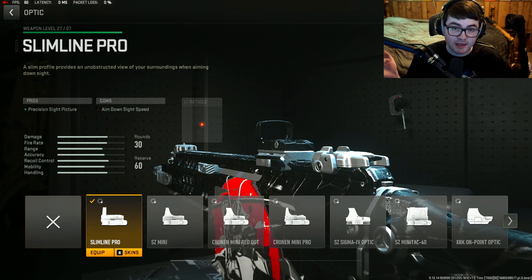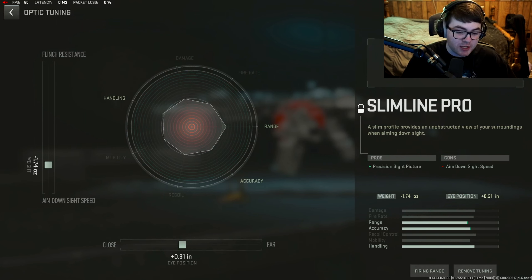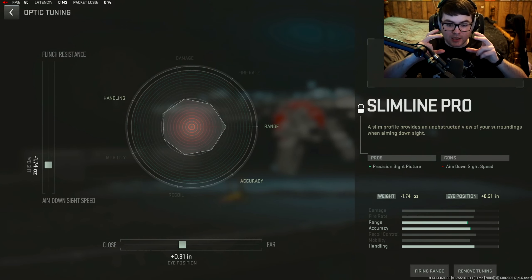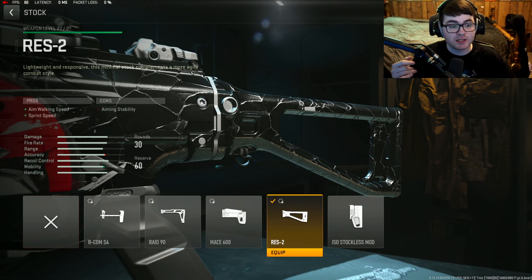Next is also personal preference: you can swap the optic for the 45-round mag if you'd like. However, the iron sights on this gun look blocky and are hard to see enemies through, so I'm going with the Slimline Pro or any optic you prefer. Tuning: plus 0.31 for close and negative 1.74 for ADS time. The close/far slider just adjusts how big or spread out the reticle looks.